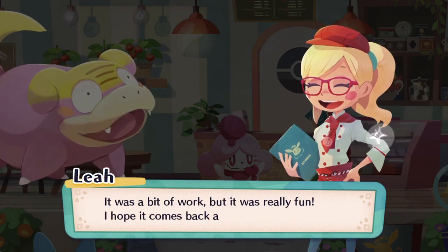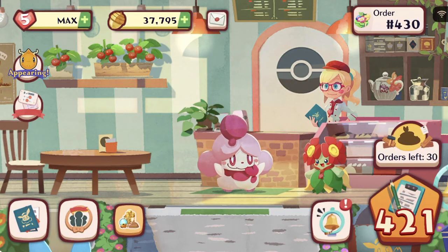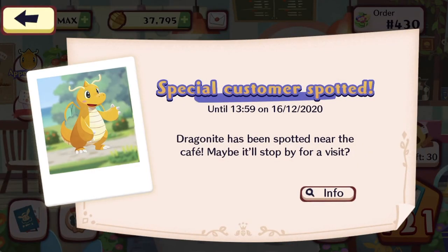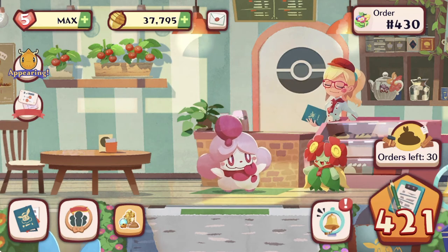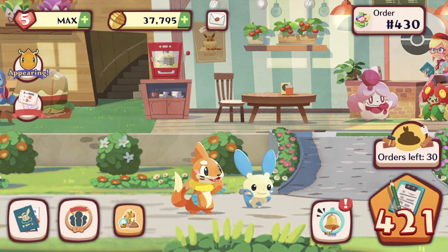Slowpoke is slowly moving away. We have Dragonite — we already have him, so technically we're just doing the regular stages. We do have to try and catch up: 650 orders, that's 229 orders away.